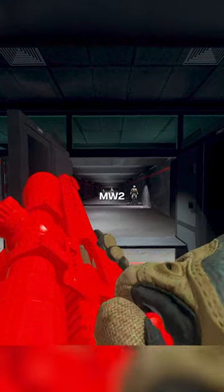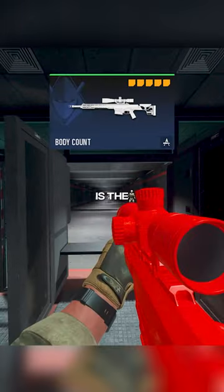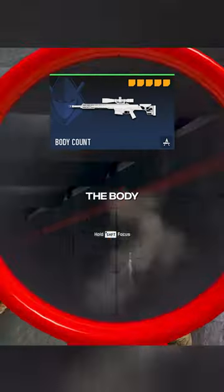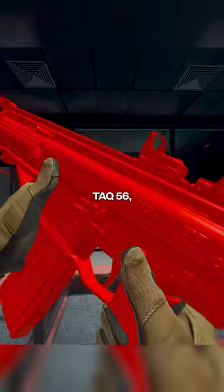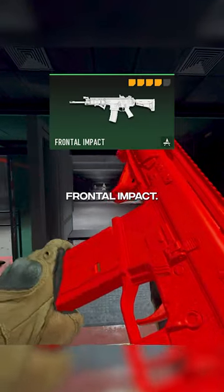There's a secret camo that you can get in Modern Warfare 2, and as far as I know, you can only get it on two guns. First gun is the MCPR Sniper, and you're gonna need the Body Count variant. Next is the Tac-56, aka the Scar, and you're gonna need the variant called Frontal Impact.